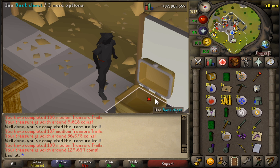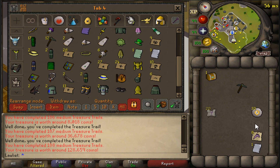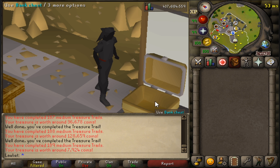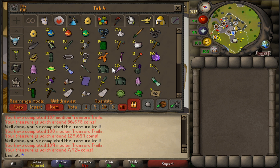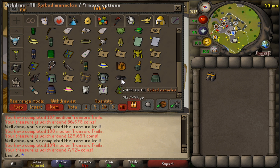We have one more to open — one more medium. No ranger boots yet, but who knows, we might get three pairs in this one casket. And let's see — nothing special. Honestly, I'm just happy that I completed 100 mediums. We're that much closer to getting the reward for completing 400 mediums, which I do plan on doing. So this was pretty nice and it wasn't that bad. This was something I was doing on the side while training the pure account, so definitely could have done it more efficiently, but it was pretty fun. We got some cool rewards — got two cat masks, but we got some notable drops like the climbing boots G and the spiked manacles.